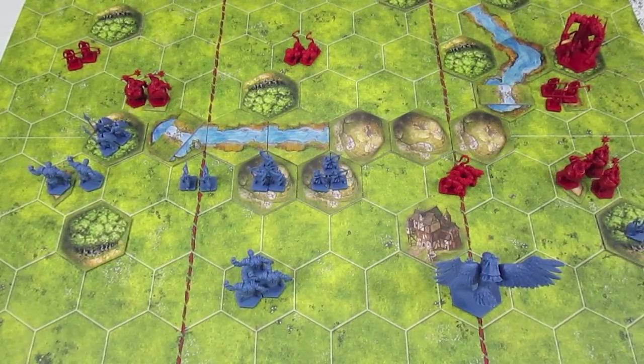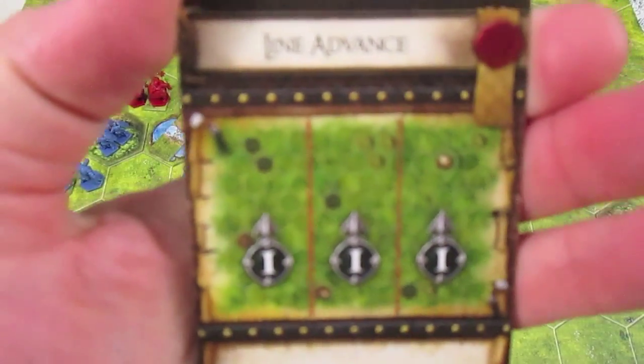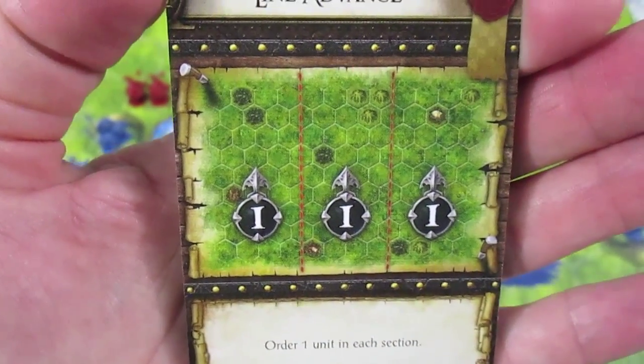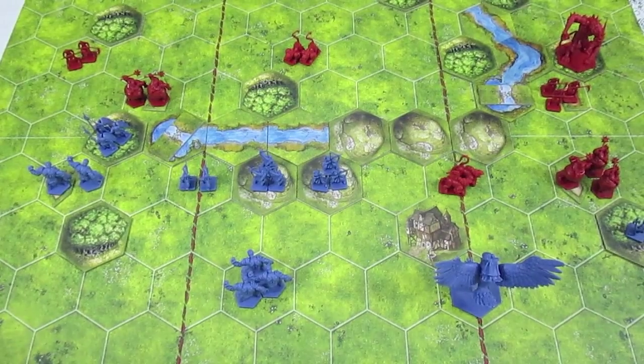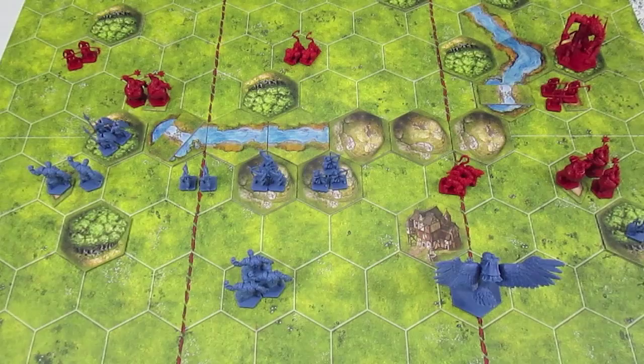Welcome back to BattleLore Second Edition. This is the Daqan turn four. It is the command card step, and the command card we're going to play for the Daqan is called Line Advance — one on the left, one in the center, one on the right. We're going to use the mini dice to decide which units to activate.